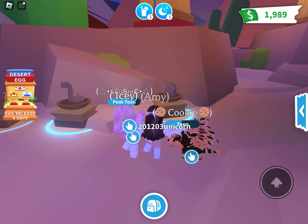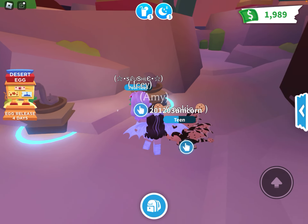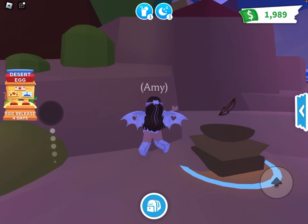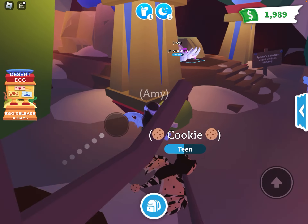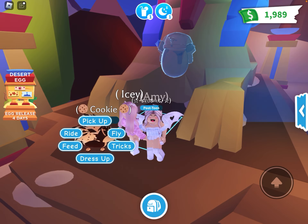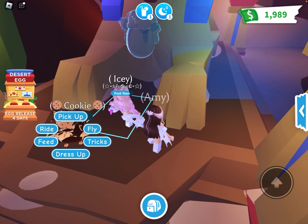Every single day, and after you complete all 12, this blue square thingy over here will just kind of open up into some kind of secret vault, and you can claim your royal desert egg.